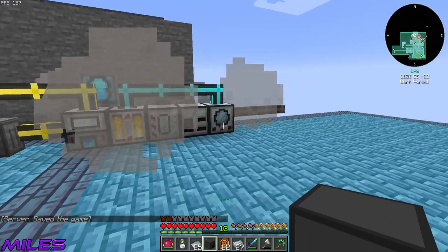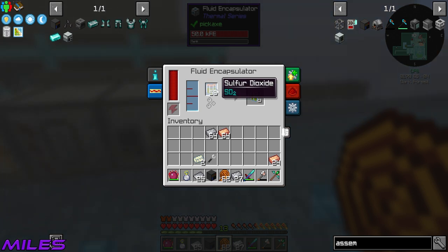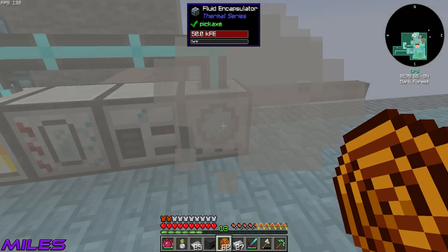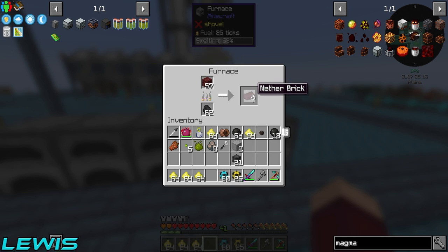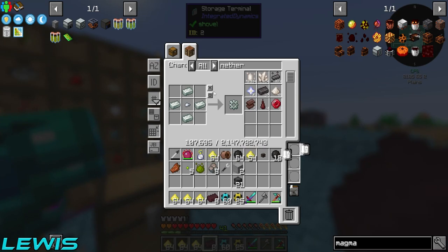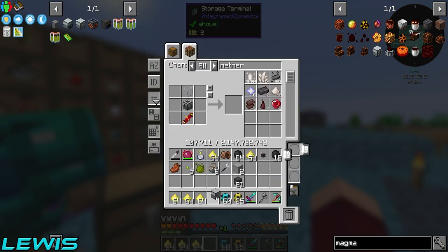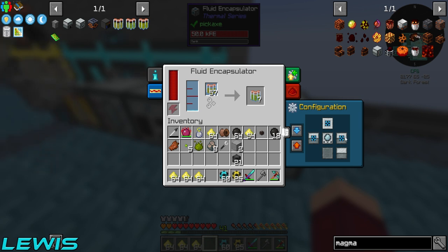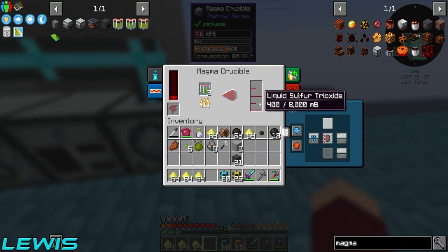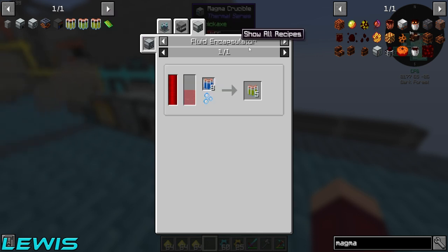I'm going to start messing about with all this stuff you've made. Don't touch my sulfur trioxide! I need eight of these nether bricks. Now we need liquid sulfur trioxide, which needs a magma crucible — which is what I've just gone and got. So that's going to go into there and make that. Look at this automation — that's liquid sulfur trioxide.